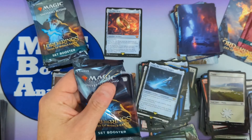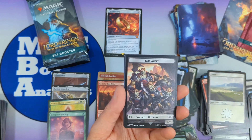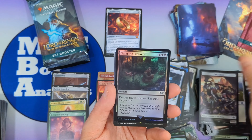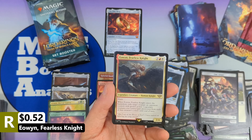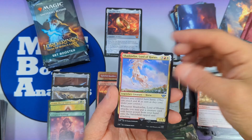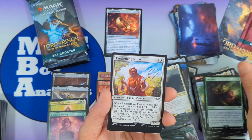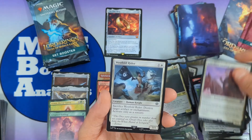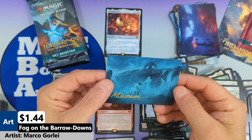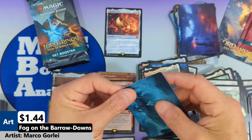I think we've got about six packs to go and then we'll get to our box topper — hopefully we find something equally as amazing as The One Ring in there. We got the Orc Army followed by Claim the Precious, and then Eowyn Fearless Knight, followed by Frodo Baggins, Rising of the Day, Lord of Forces, Oath of the Gray Host, Wizard's Rockets, Fury, East Farthing Farmer, Eastmark Cavalier, the Westfold Rider, and a plains. We got a signed art card — Fog on the Barrow Downs by Marco — very cool.